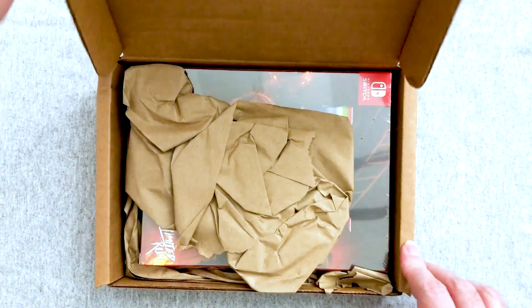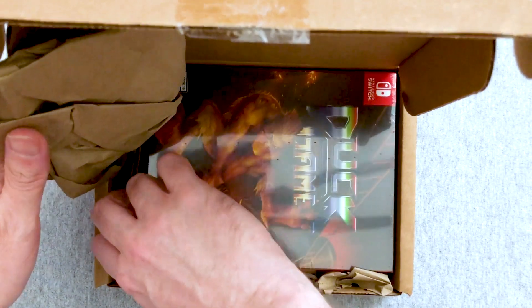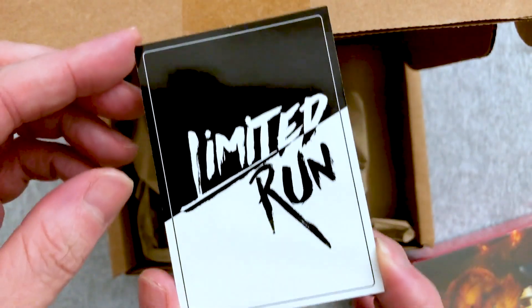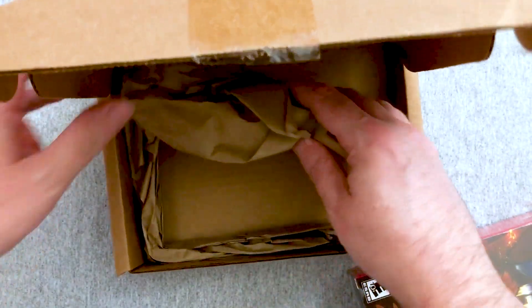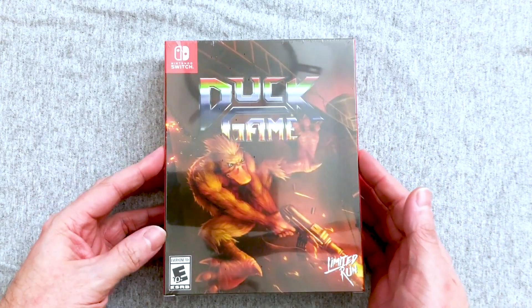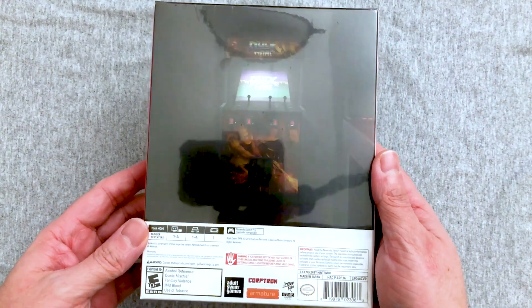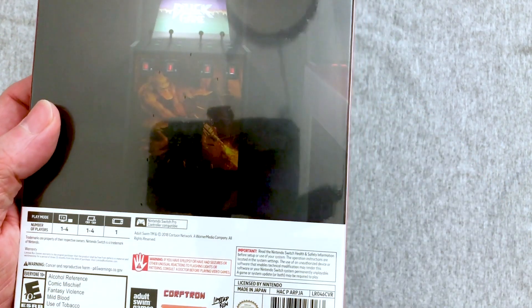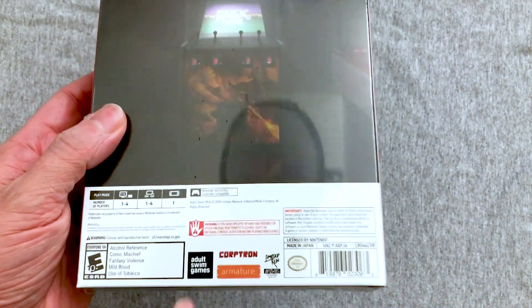Alright, let's get in here. We've got some nice paper and poppy air over it. It is Duck Game, and we got a silver foil card — pretty cool, he's a cool duck. This was shipped out on January 14th, 2020. We've got a nice little box here so there's definitely something in it — maybe a soundtrack. It is game number 46, and it is an Adult Swim Games release — that's pretty cool.